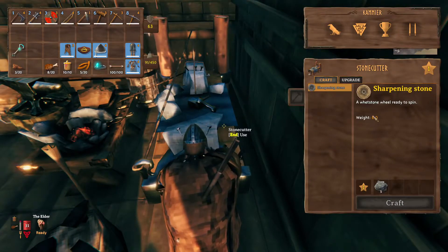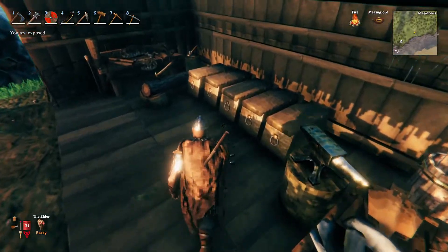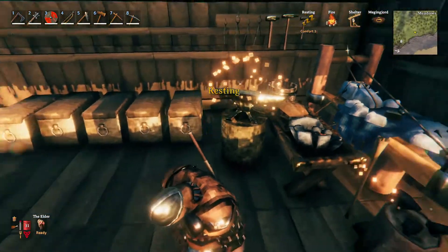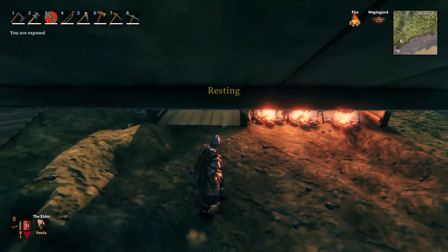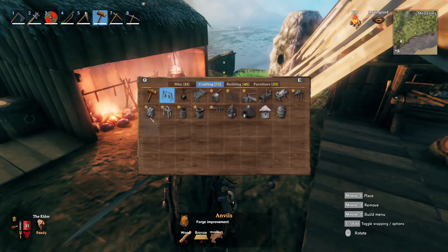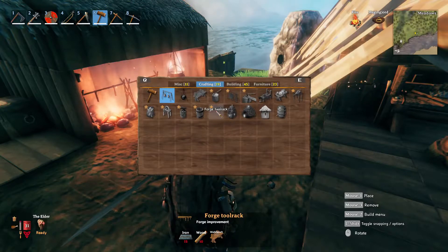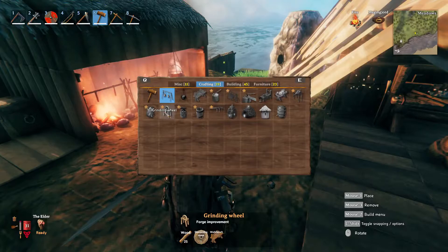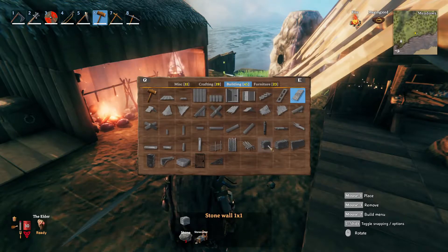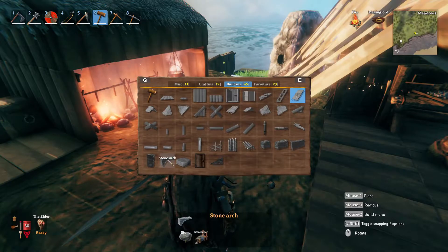You make a sharpening stone, then something else, then a wheel, and the wheel lets you do more things. In the building tool you can buy upgrades for your forges — there's a grinding wheel as well. Building-wise you can now do stone construction, though I haven't gotten around to that yet.